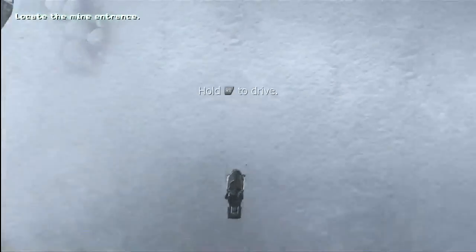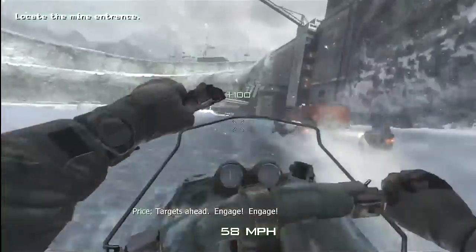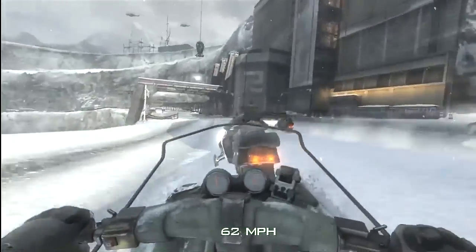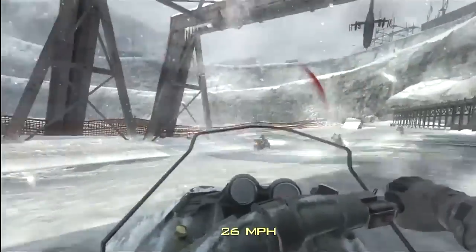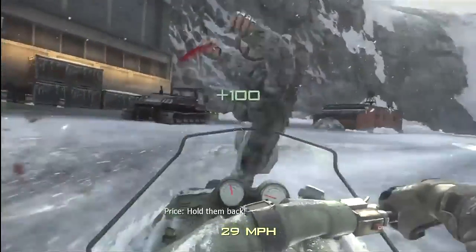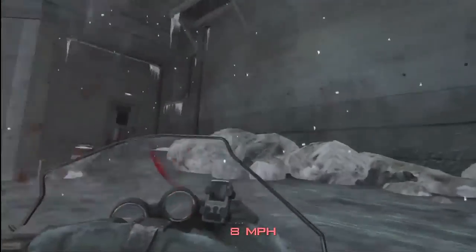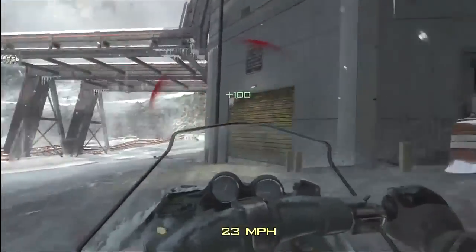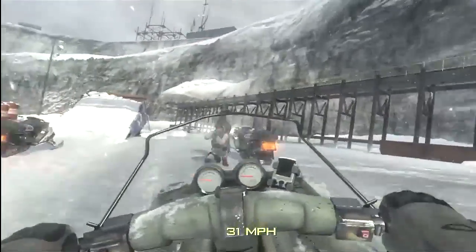Hey guys, we are going for the Baker's Dozen achievement here on the Black Ice mission in Spec Ops. Now at this beginning area there's about five or six guys, so what you're gonna want to do is back up and repeatedly run them over. Take your time — do this on Recruit, do not do this on Veteran or anything. Just run them over, go in reverse on the snowmobile and have fun putting tread marks on their chest. This is a pretty easy achievement.